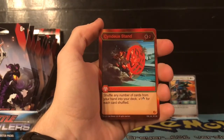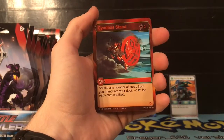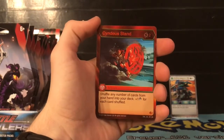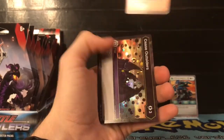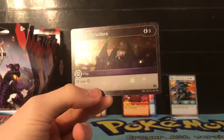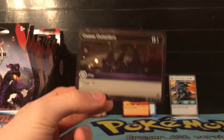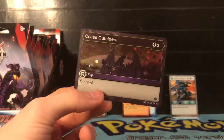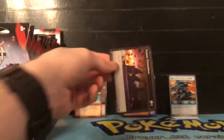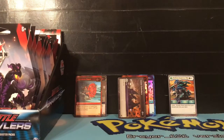Our super rare is Cyndius Stand - we just pulled this from the last one, but for two energies shuffle any number of cards from your hand into the deck and then plus one damage for each card shuffled. Not a bad card. Our next card is Cease Outsiders in hex form! For three energies, stop a non-darkest Bakugan. Even though it's a common, getting it in hex form is really nice - these outsider cards in hex form are shiny and look really nice, and they're going to kind of blow out your deck.